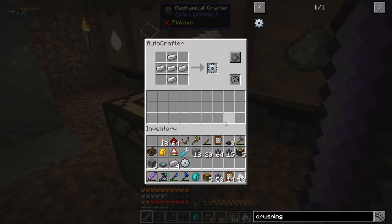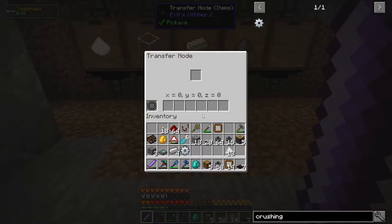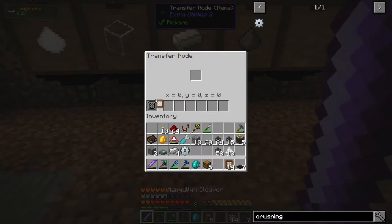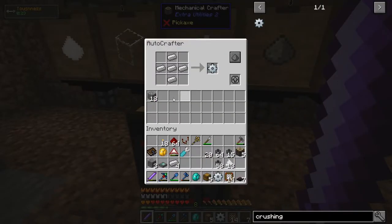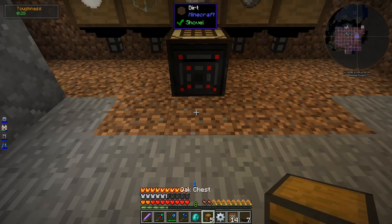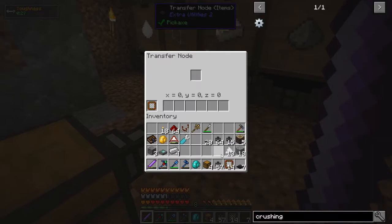Going to save the rest of my iron for now. One thing we definitely have to do is extract the output, so I put a filter on the transfer node — we only want it to extract the crushing gear. Now if you put the gear in here it'll extract it, but if you put cobblestone in here it won't. I want this to go to a chest so it'll transfer the gear to the chest.